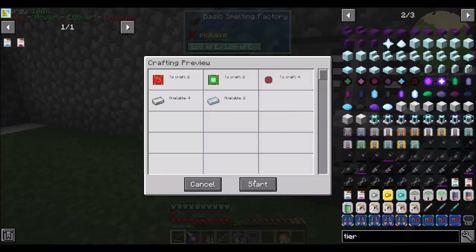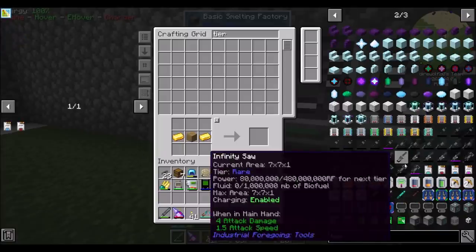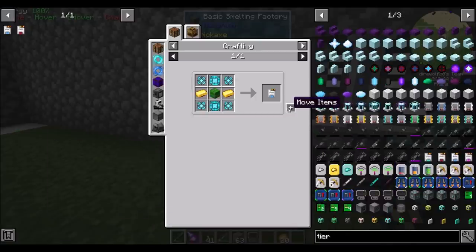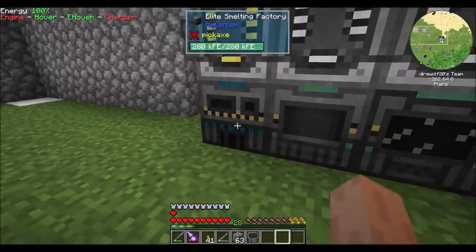Now that's at max speed and max energy. What we could do is make a couple of tier upgrades to make this go even faster — we could make this, and then potentially one of these. There's your elite tier. Let's make another advanced. So boop and boop. Nice — look at that, that is a lot of things.